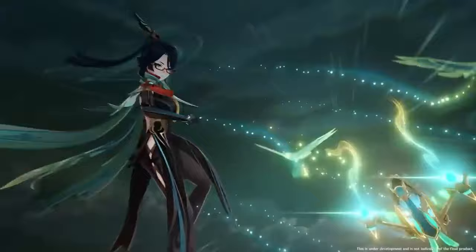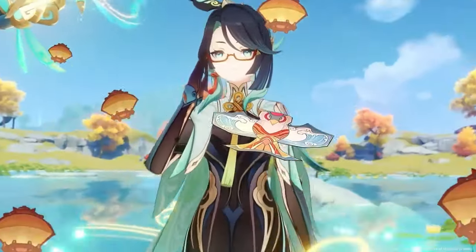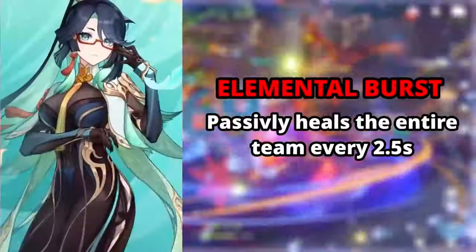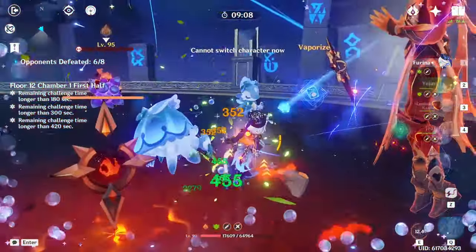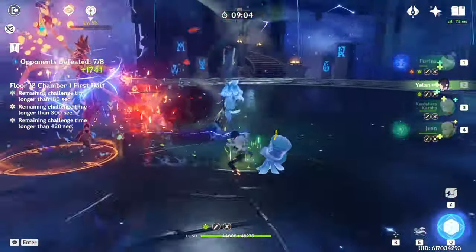The more interesting part of her kit is her elemental burst. First, she pulls out a mechanical-looking bird, deals a bit of AoE damage, and heals the entire team. It also gives her 8 stacks. The bird passively heals the entire team every 2.5 seconds. So her initial burst cast does one big heal for the entire team, and the little bird just heals them constantly after that. Keep in mind the bird stays on field for 16 seconds.